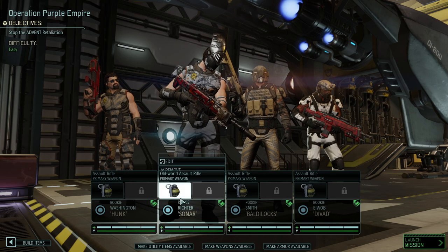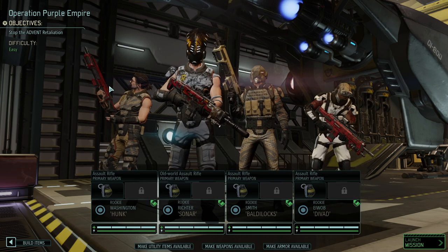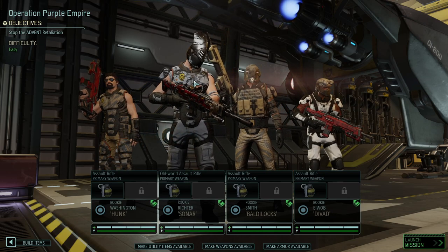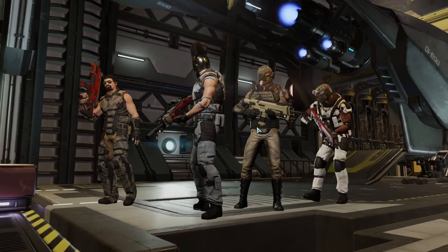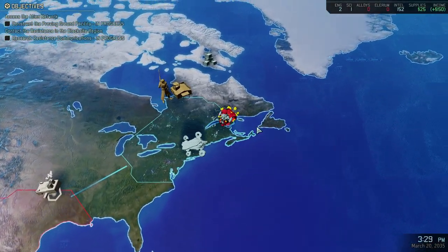We've got a handful of valiant rookies with us: Hunk, Sonar, Battle Ox, and Divad. The red weapons are the ones that have been modified with at least one modification — we've got an improved laser, a hair trigger, and the stock version, the DLC weapon with a scope on it. All three should be reasonably helpful. Our biggest problem will be the Assassin, since she can one-shot us. If it's going to be too hard, we're going to extract and just leave it for now.